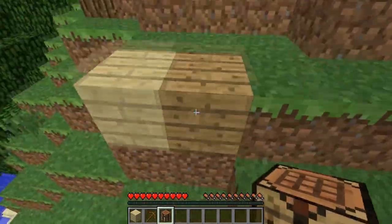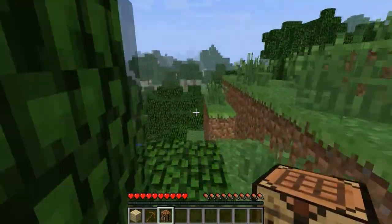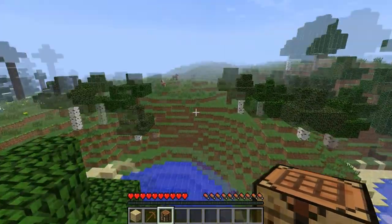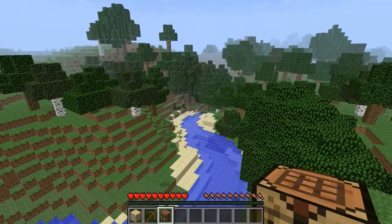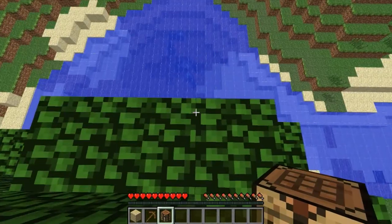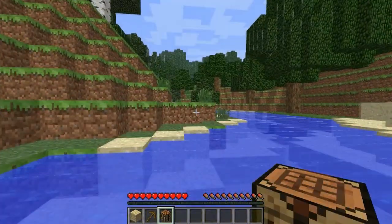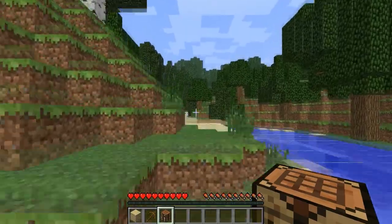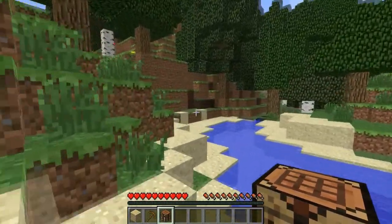Take a quick look around. If you look through mountainous areas you can usually find a little gully or cavern that you can go into to dig out some stone, coal, and other things.